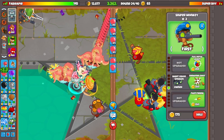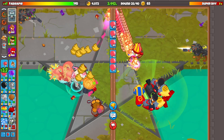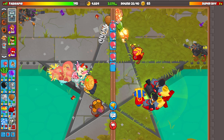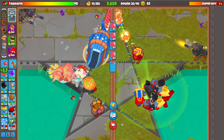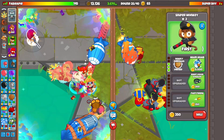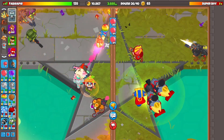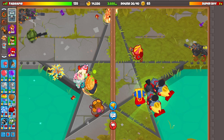We are getting close to Round 26 now. Let me just go for one more Supply Drop. I want to save up for DDTs, because right now we can definitely not defend against DDTs. What I want to do is go for a Master Bomber — I don't think we'll be able to get it up soon enough. We are not fighting against that, I can tell you that right now. Wait, how are we going to defend this? Let's go for Top Path here. Come on, stun them! Oh my God, that was close. We're actually fine, though. Why was he not stunning them?